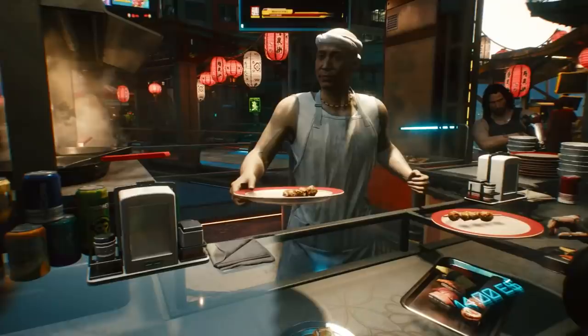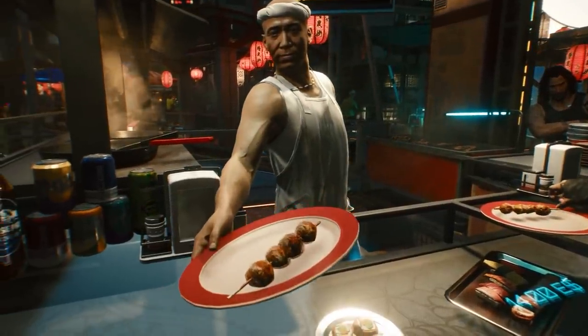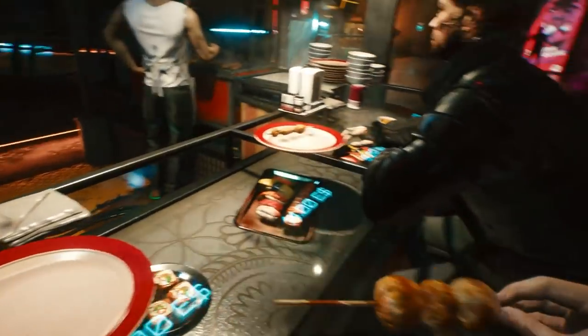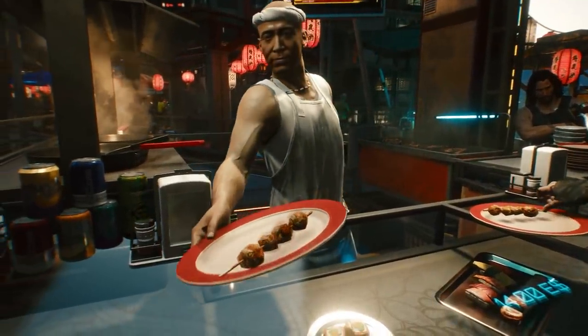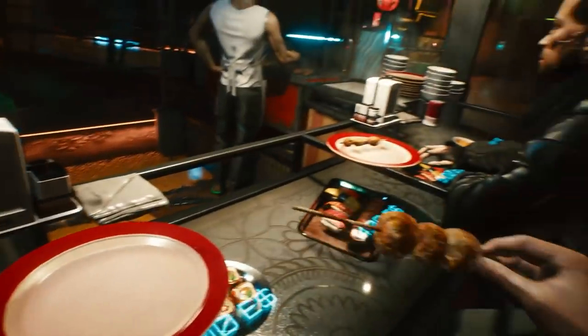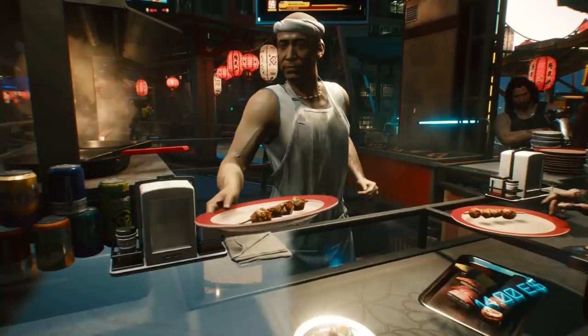Here's one such store where we're offered undisclosed meat — it's probably takoyaki though. We can see in the bottom right that it costs 13 eddies to buy that sushi platter. It's also known we'll be able to eat and drink in Cyberpunk, and although it's not needed to survive, doing so will offer buffs. You probably need to explore the city to try different foods. Look at the detail here — you can see the vein on the chef's arm, soft drinks un-neatly stacked, even the paper towels aren't neatly placed.